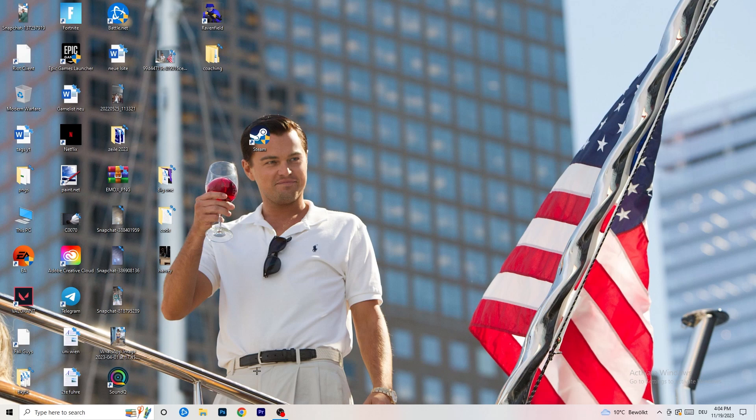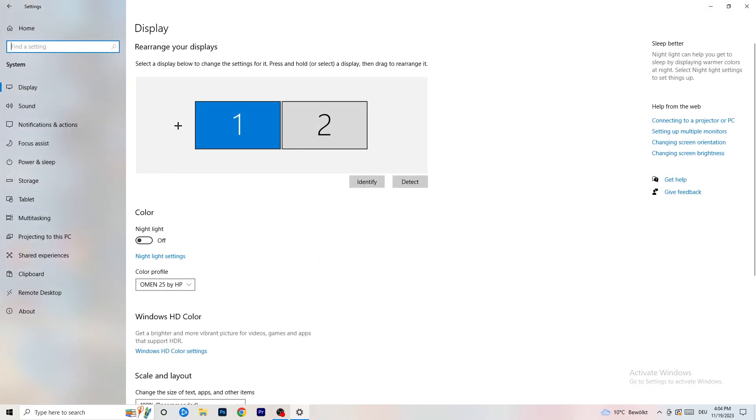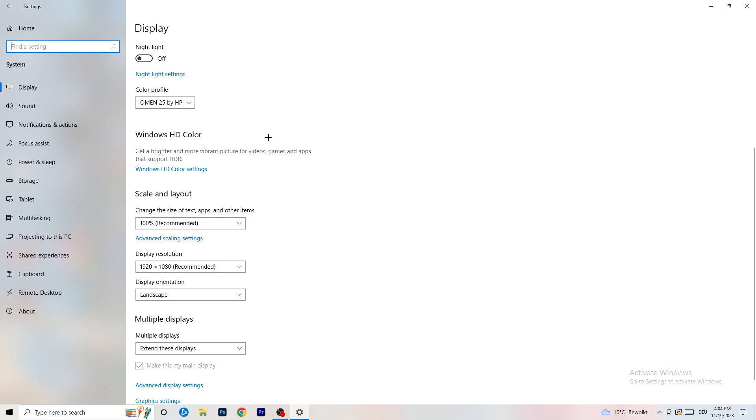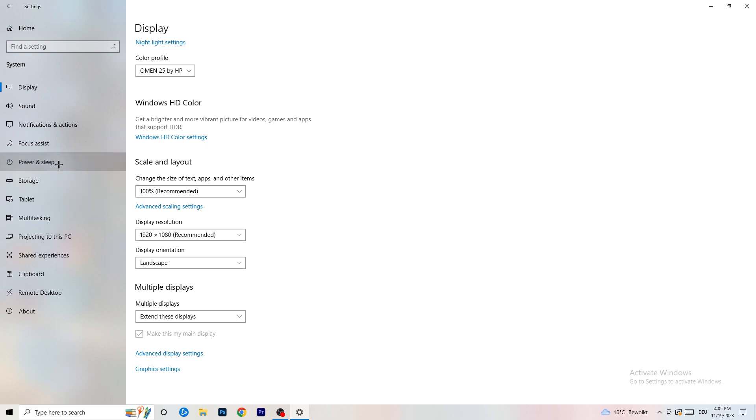Open Settings again, go to System, and identify which monitor you play games on. Under Scale and Layout, change the text and items size to 100% as recommended. Display resolution is really important — it should match your in-game resolution. If you play at 1920x1080 in-game, set your display resolution to that as well. Keep them the same.